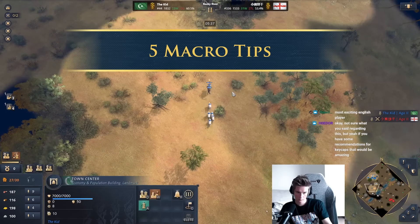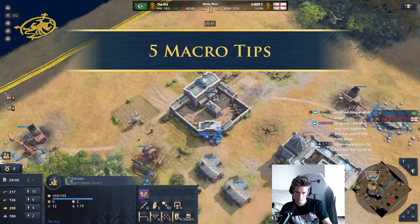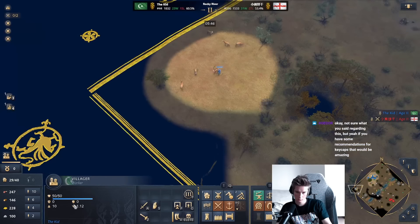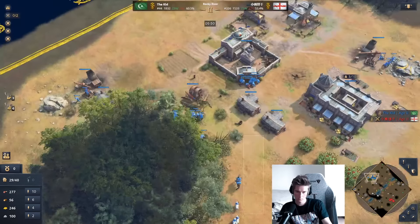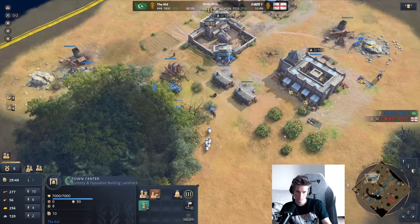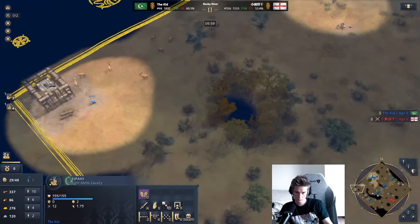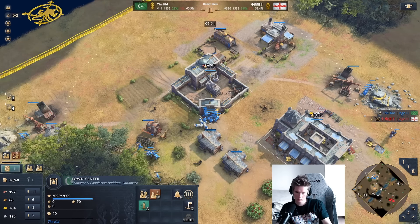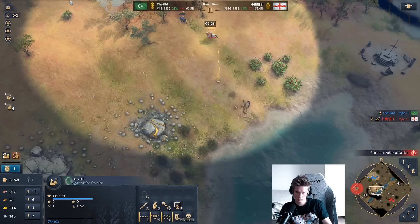Hello everyone and welcome to another video. Today I'm going to be bringing you five tips that can help you get better at macro. These tips are not just your standard 'make villagers' or 'play fast castle.' They're designed to help you with the micro aspects of macro — what strategies are we going for and how can we best approach games. From optimal resource management and smart scouting to knowing exactly when to tech up, these tips should help sharpen your strategy.